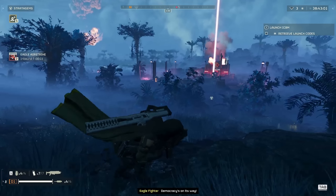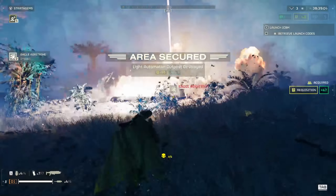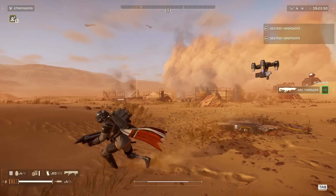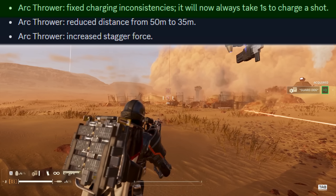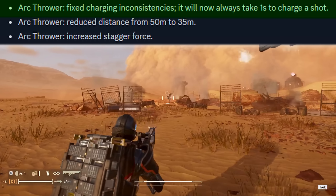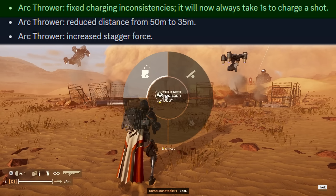Now let's talk about all the new weapon and stratagem balances. Starting with the stratagems, the arc thrower has had its charging inconsistencies fixed — it would fully charge and be ready to fire after random sporadic periods of time. Now it always takes exactly one second to charge.